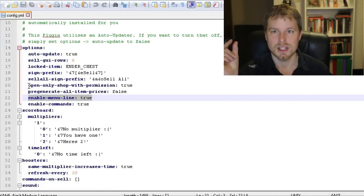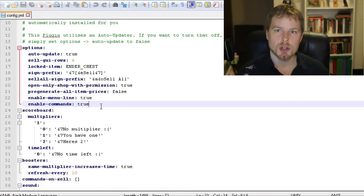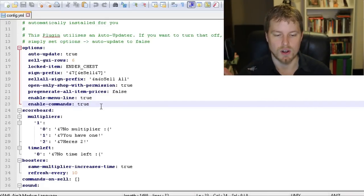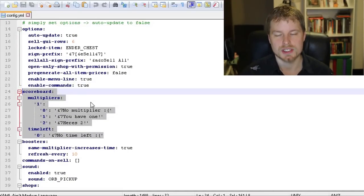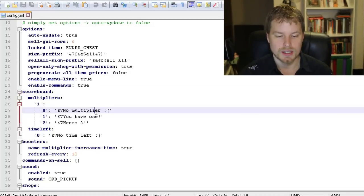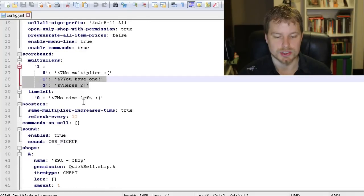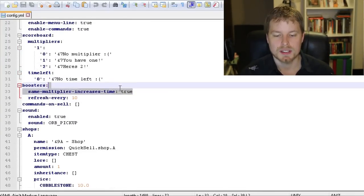The enable menu line setting controls those glass panes at the bottom of the chest. The enable commands setting controls whether users can do /sell or /sell all — maybe you want them to only use the sign. You can also configure what shows up on the scoreboard if you're using EasyRanksLite. For boosters, you can set custom text for no multiplier, various multiplier levels, and no time left scenarios.